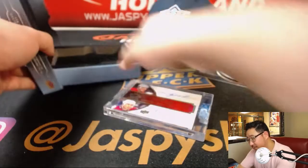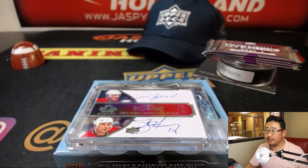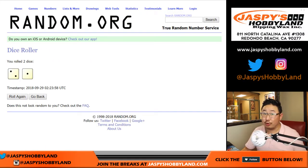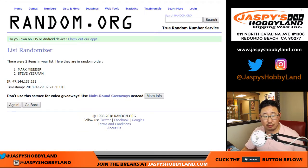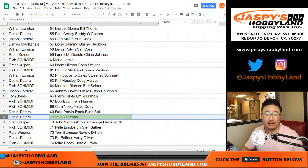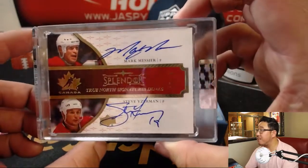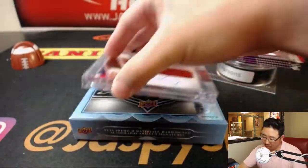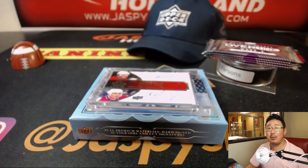And there you go. Now let's see who gets the dual autograph after three times. Two and a one — one, two, three. Mark Messier goes to Rory. There you go, Rory — dual autographed, 35 out of 36 coming your way. And there you go, boys and girls. Our last three boxes of Splendor Hockey — look to the website for more. We'll break more with you next time. Bye-bye.